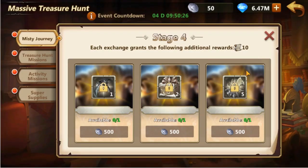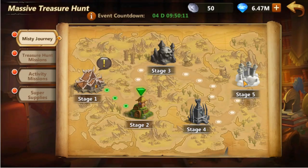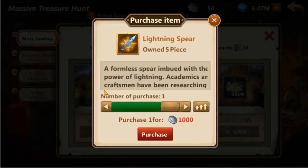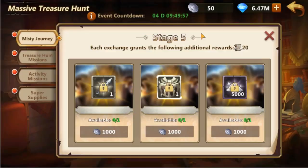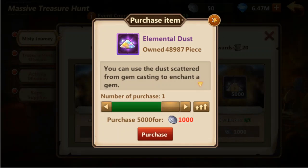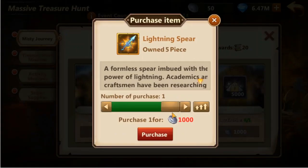Considering item value, the emblems seem to be the best choice. However, there is a benefit in obtaining a non-random orange battle scar, especially if someone needs it to complete a set. In stage 5 the rewards cost 1,000 insignia and grant 20 bonus treasure hunt permits. We can select between Lightning Spear, a premium orange battle scar, a premium orange artifact box including Cornucopia, or 5,000 elemental dust. The artifact box is a great pick, but there is also merit in obtaining the Lightning Spear, even if it is heavily overpriced.